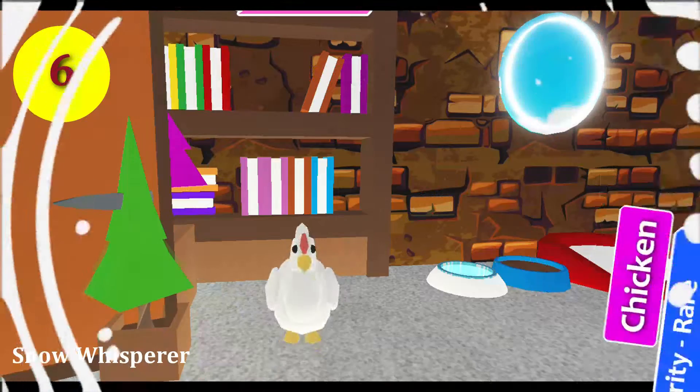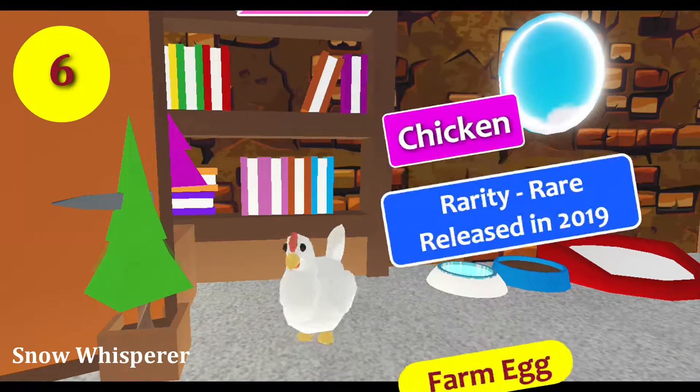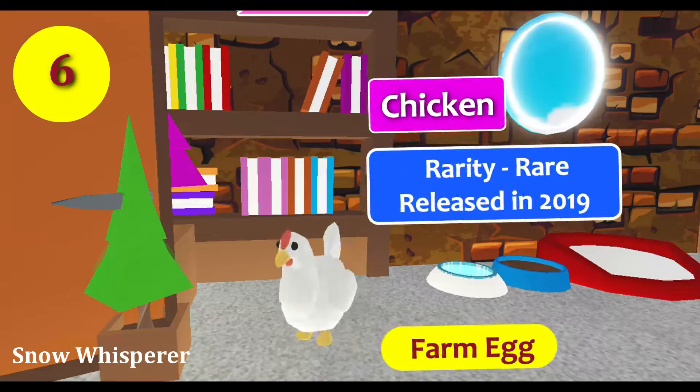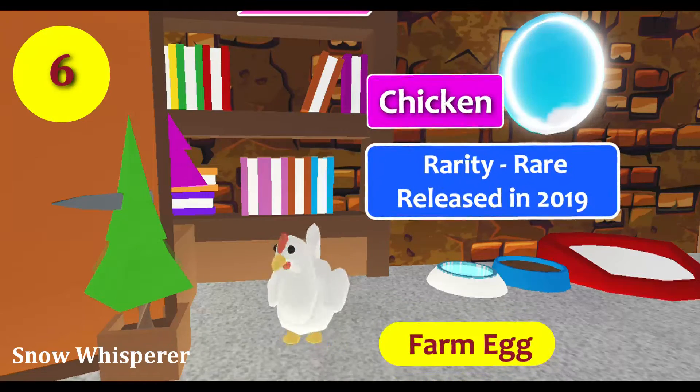The chicken is a limited common pet which was added to Adopt Me in 2019. As it is now unavailable, it can only be obtained by trading or by hatching any remaining farm eggs.